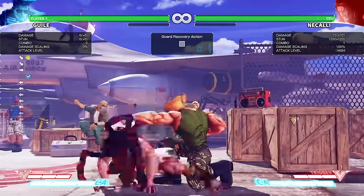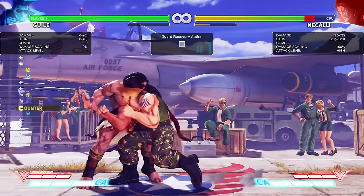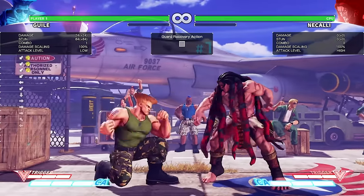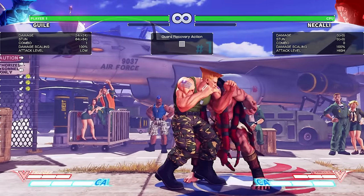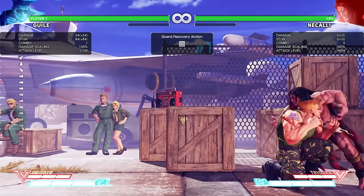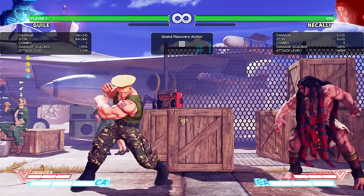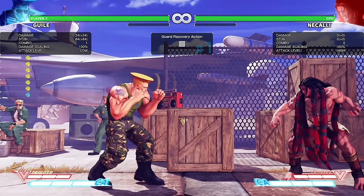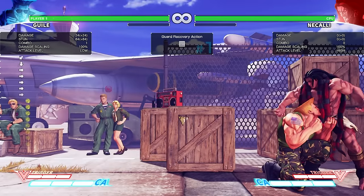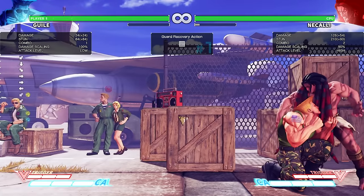Like I said, standing light kick is plus 2. You can do crouching medium punch or standing medium punch — you can't do fierce. Crouching medium punch comes out in 6, so it's going to beat out 4-frame normals. Here's where it gets good: sonic booms are plus 1, so if this is plus 1 and the next normal comes out in 5, it's going to come out effectively in 4. The priority system is going to kick in and we're going to beat out any 4-frame normal that is a light attack. See? That's very good to know.